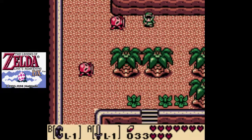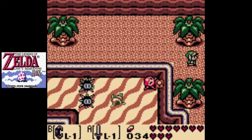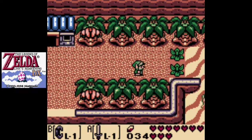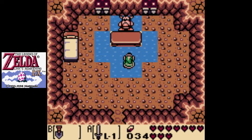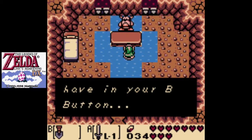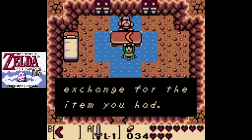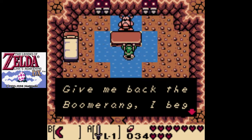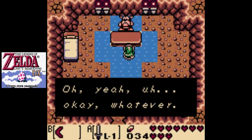Goodbye, sea urchins and Octoroks. Now we want to come to this cave right here. And now we can see this Goriya. I found a good item washed up on the beach. I'll trade it to you for what you have in your B button. We want to trade the shovel for this. You got the boomerang in exchange for the item you had. Give me back the boomerang, I beg you — I'll return the item you gave to me. Not now, sir. Thank you.